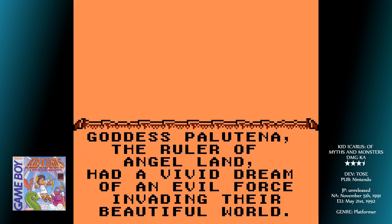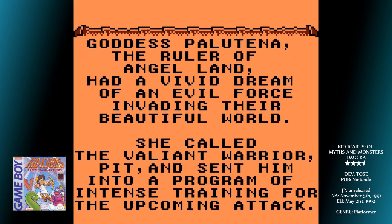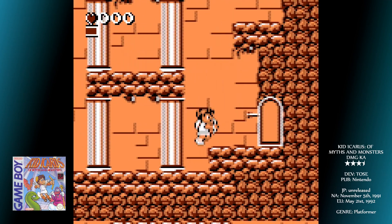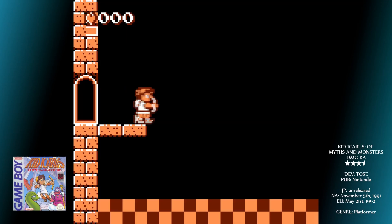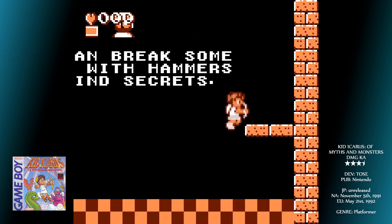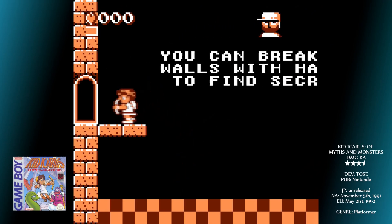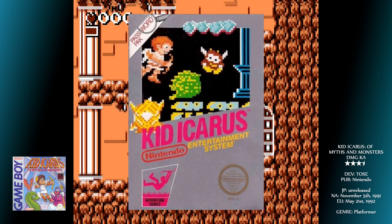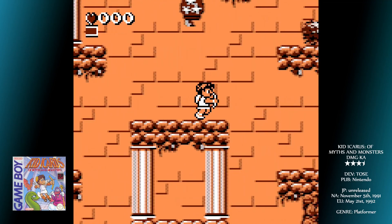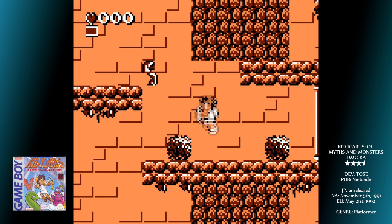Goddess Palutena, the ruler of Angel Land, had a vivid dream of an evil force invading their beautiful world. She called the valiant warrior Pit and sent him into a program of intense training for the upcoming attack. As the Cherubim Pit, you must find the three sacred treasures hidden in Angel Land in order to save your home. If you played the NES original, you should be right at home with the game — this feels very similar. This is a simple but ultimately very polished platform game.